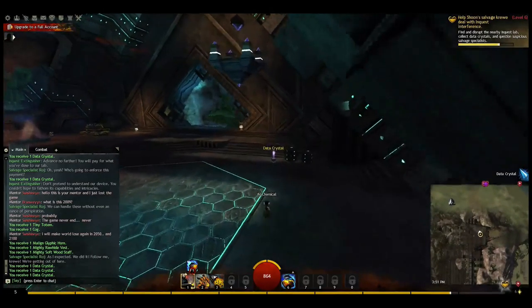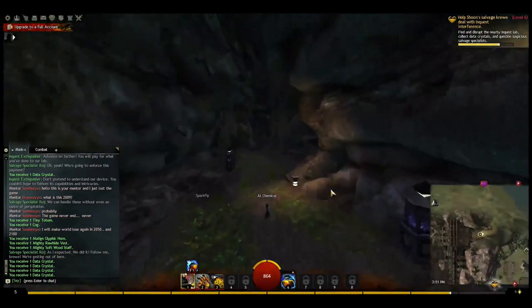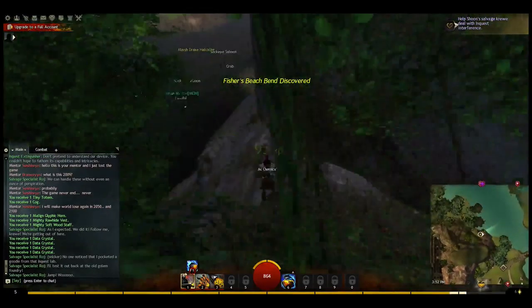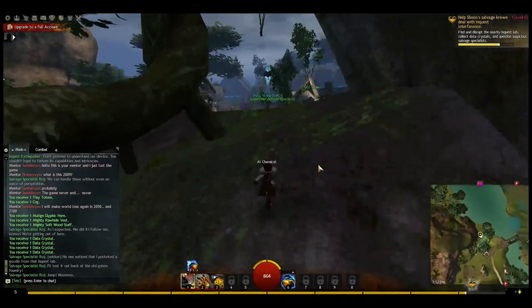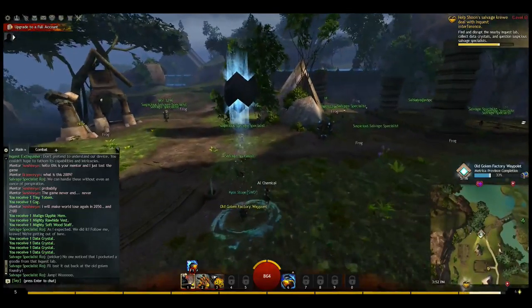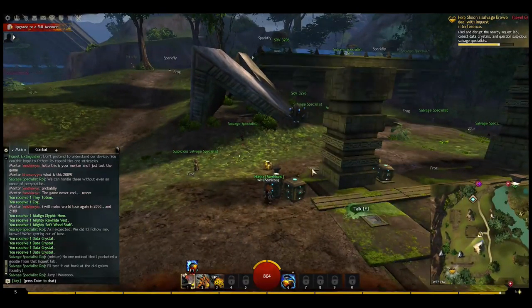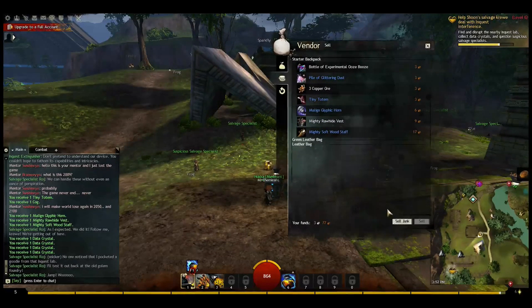Hopefully getting these last data crystals will give me enough to finish the heart off. If not, there'll be some things outside to do. We exit the lab through the rear entrance so we don't have to fight our way all the way back. We can get back to the task area while picking up the waypoint. Those suspicious salvage specialists — you can see them every so often — are the ones we'll be questioning if we don't have enough data crystals to earn this renowned task.